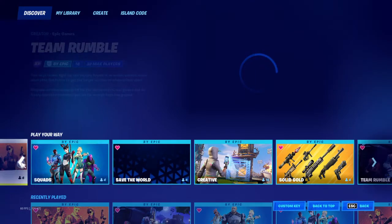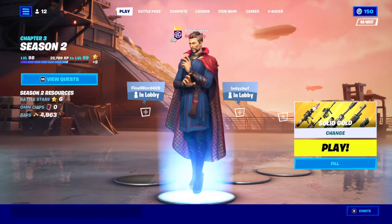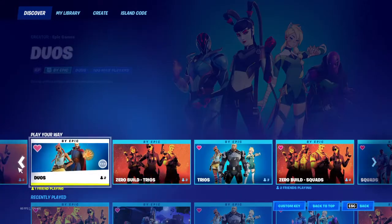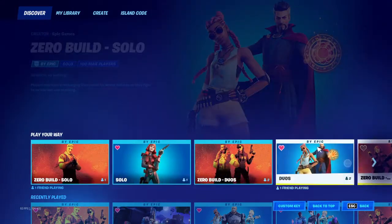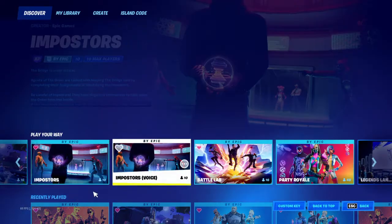There's actually two Impostors Modes. What you do is you're going to open this Change Game Mode, and it's going to take you here. You're going to scroll all the way over to the right, and yeah, here it is.